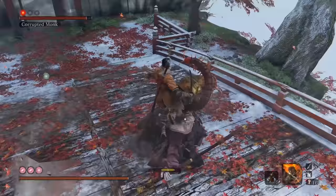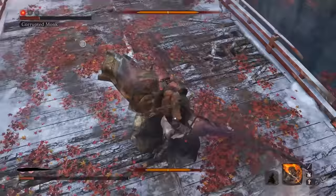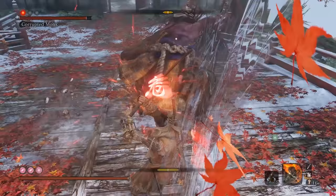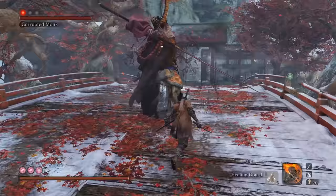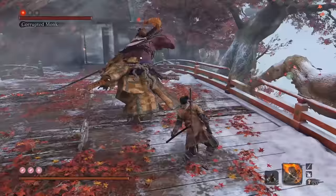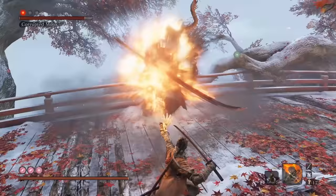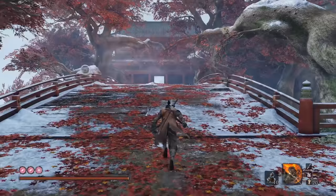He also has a long-range variation of his Perilous Sweep, and while you can jump and bounce off the head for bonus posture damage, you can actually safely use High Monk during this one for super posture damage. Lastly, he has a retreating Perilous Sweep, but this one should basically never hit you as long as you're deflecting. I'd also like to touch on his Beyblade attack — while you can deflect all of these, it's easy to just walk behind him and light his ass on fire when he's done spinning.